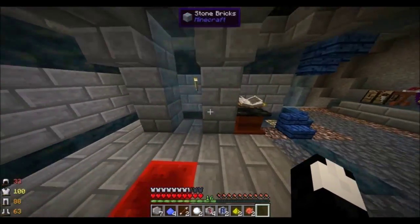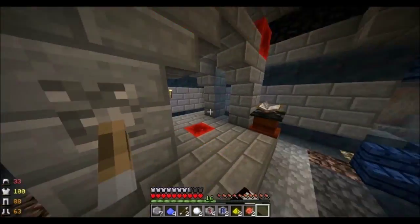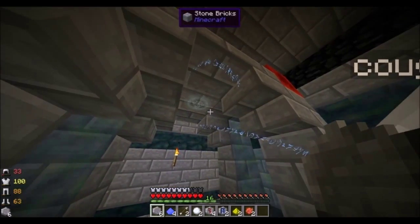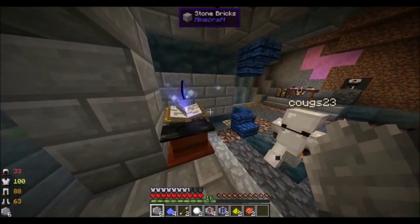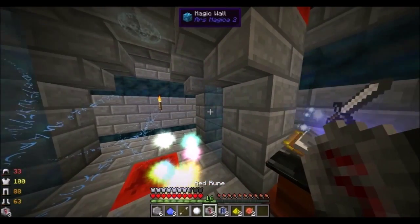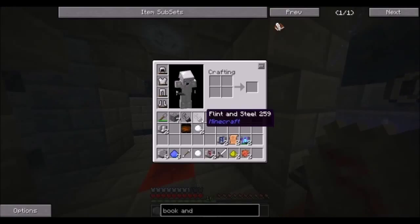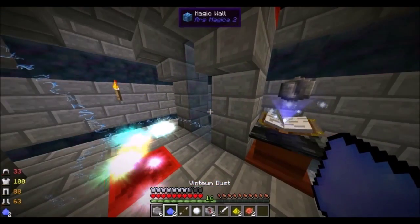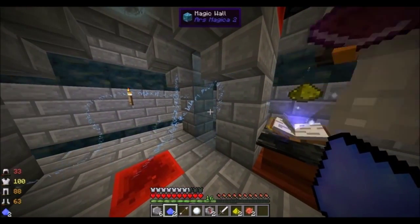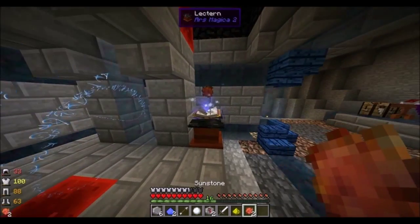I had quartz here and the cappers are redstone blocks. You throw the blank rune in first and it'll start it, and you'll get swirlies. Then you need to throw in: valentium dust, an arrow, a snowball, a red rune, an iron sword, another red rune, flint and steel, valentium dust, a white rune, another white rune, an orchid, and some glowstone.